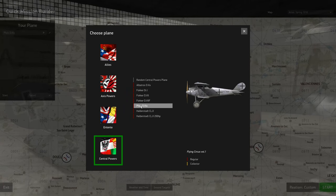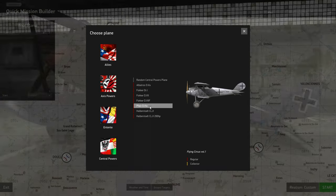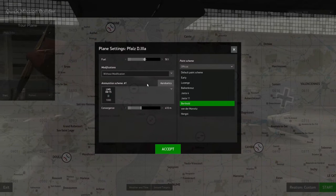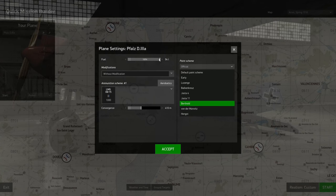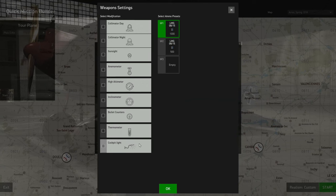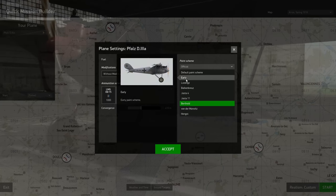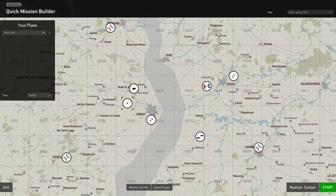We're going to fly this simple airplane, the FALS D3A. We click on that and then go to the wrench over here, which gives us the different settings for the aircraft itself. Here we can choose the fuel — this only takes 50 liters, and I usually like to do half. We can choose different settings here but we'll leave those alone as it'll get too complicated. We'll choose a paint scheme, then accept and start.